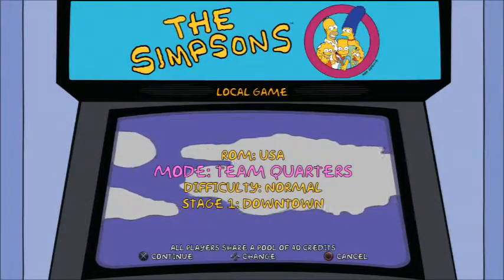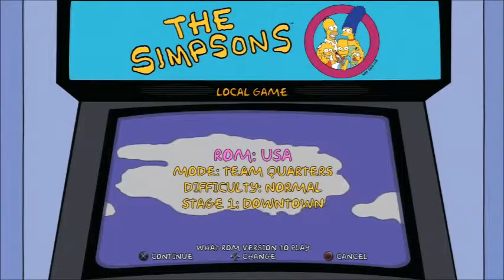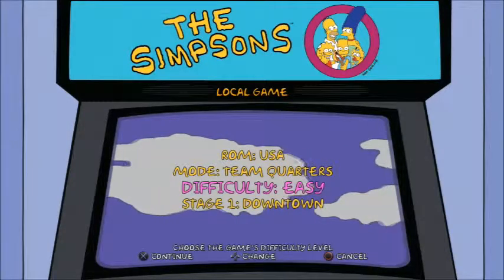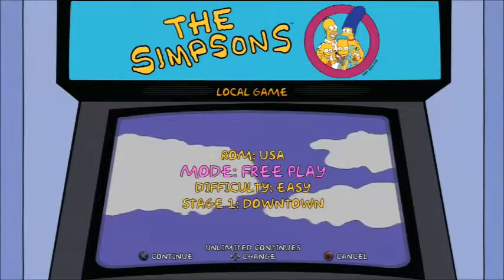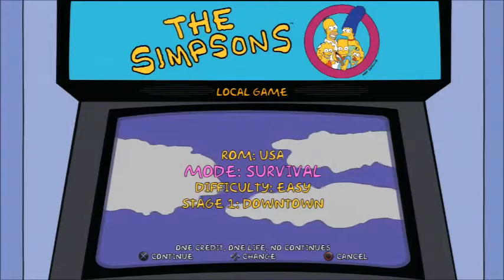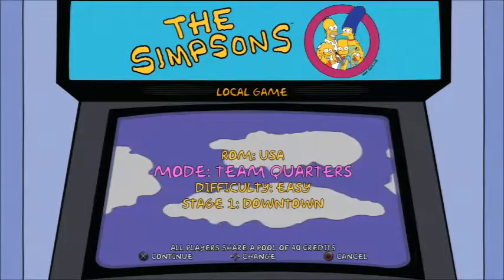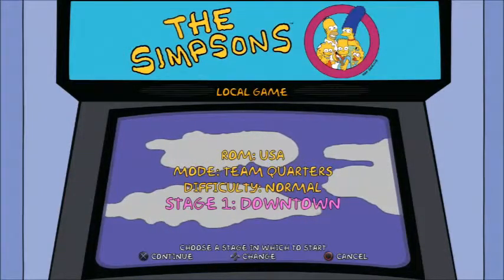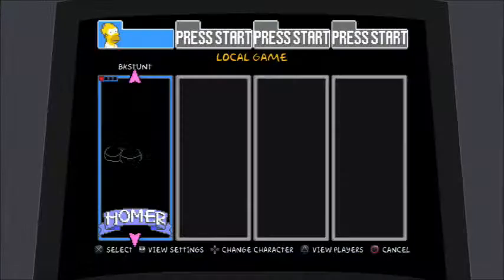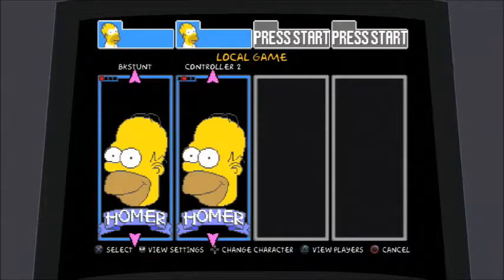As you can see, the game has choices — you can do the Japanese ROM or the USA ROM. It has different modes like team quarters, and you can choose expert, easy, hard, or normal difficulty. It also has quarters or free play. We're going to do team quarters, where you share a pool of quarters to play. Free play is probably what most people would want, but we'll play on normal.